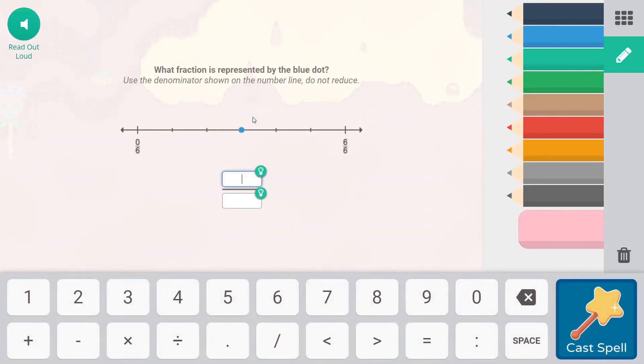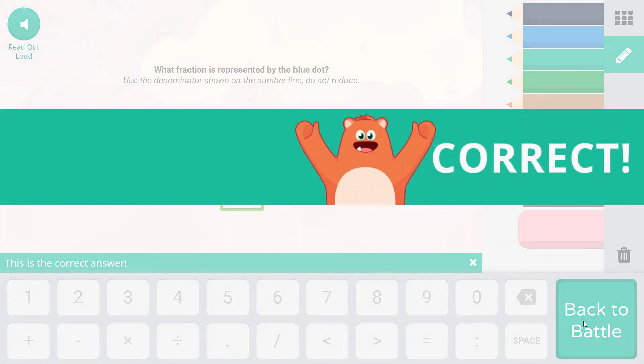Falling Star Smash: what fraction is represented by the blue dot? Use the denominator shown on the number line — do not reduce. We count one, two, three — so the numerator is three. And there are six equal parts, so three sixths would be this fraction.